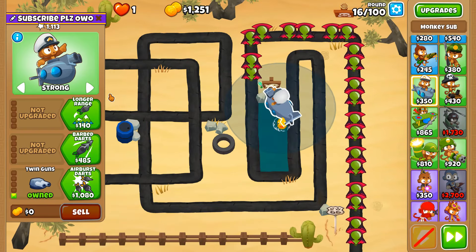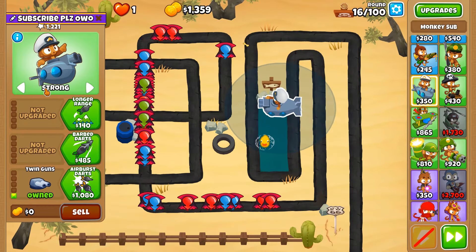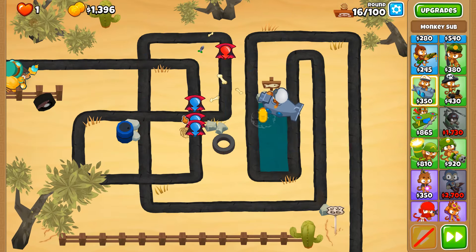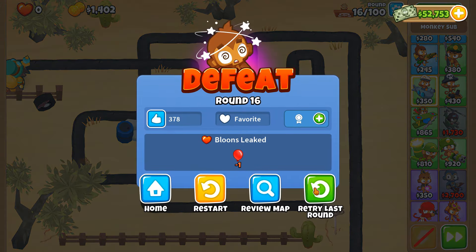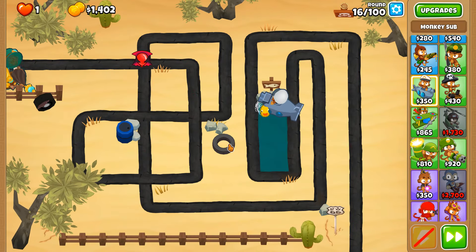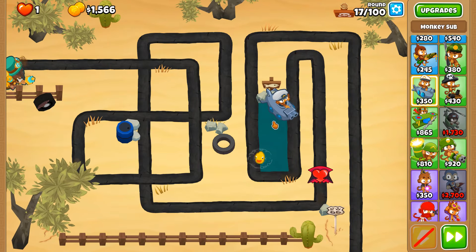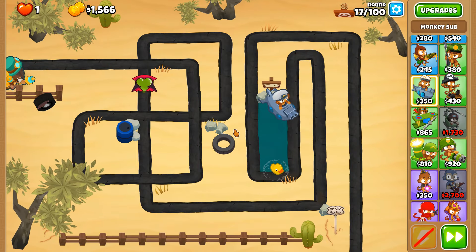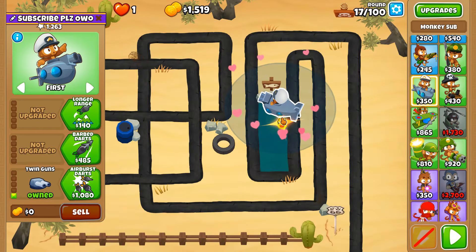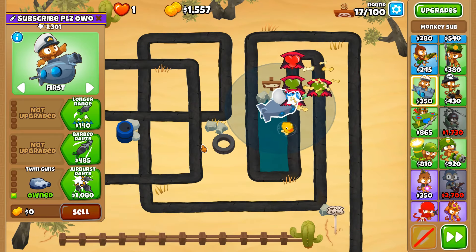Blue balloons - ah great, I thought it was completed but I decided to talk too soon. Definitely a balance between strong and first so that we're targeting balloons but not always targeting the first. Why is it just one red? There we go, that's much better. It's always down to one red at times, it's so annoying. I'd rather lose to a larger crowd of balloons rather than that.